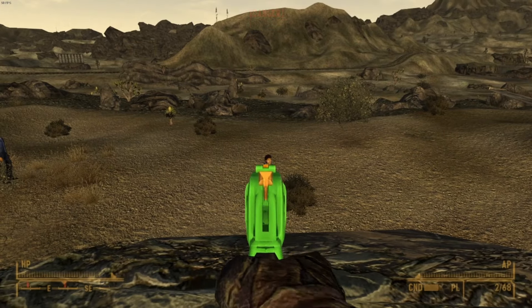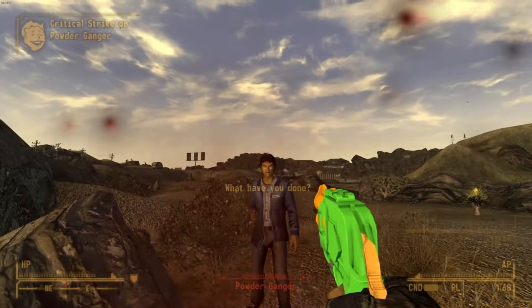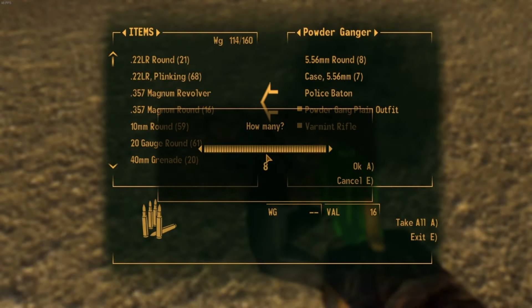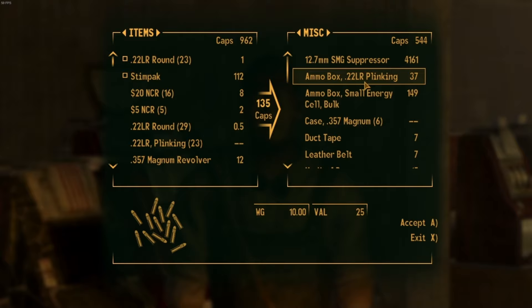The way to the Bison Steve is as uneventful as usual — just shooting Powder Gangers, Geckos, and escaped convicts. Because of this, my ammo supply was running real short. But luckily, Johnson Nash came in clutch with another box of plinking rounds.